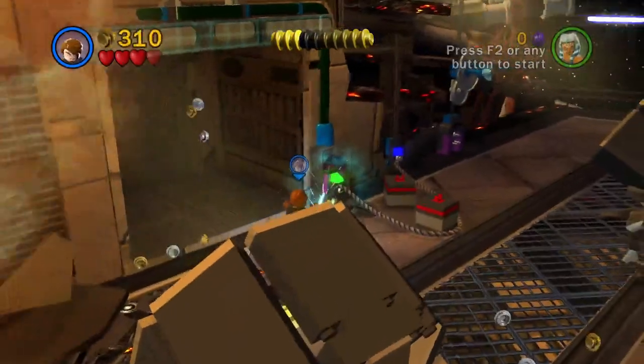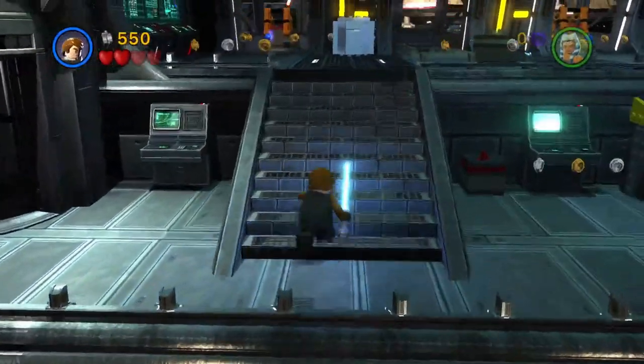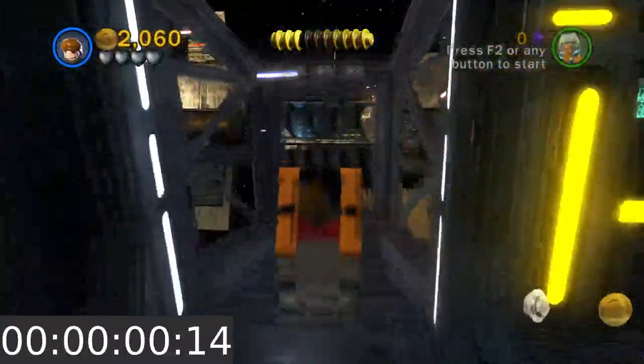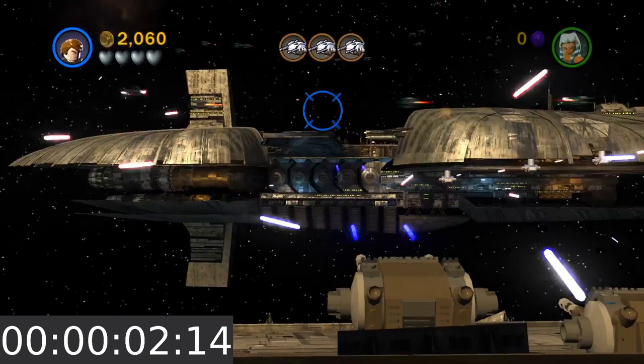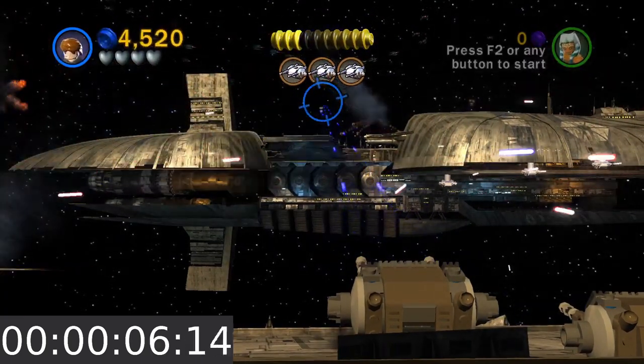Then you will go into the ship. Once inside the ship, go over to the turrets and jump in. You will want to move the reticle up a bit so that it seems to intersect most of the vulture droids which fly by.